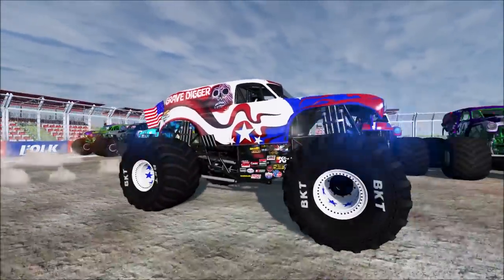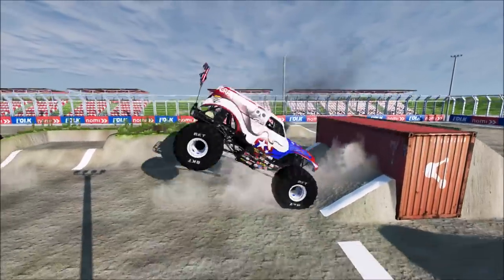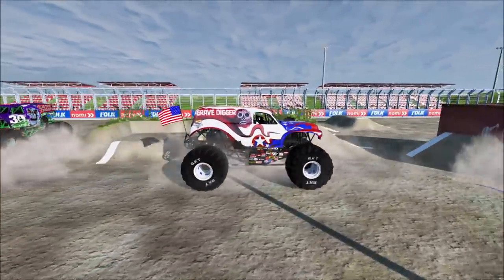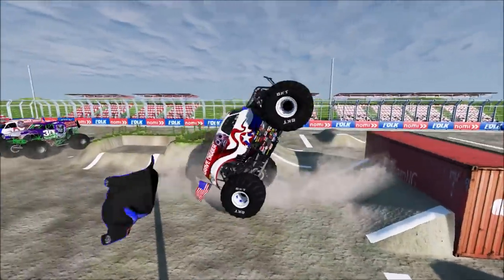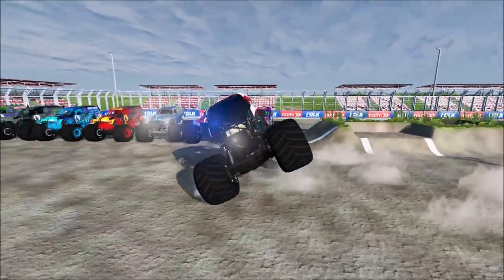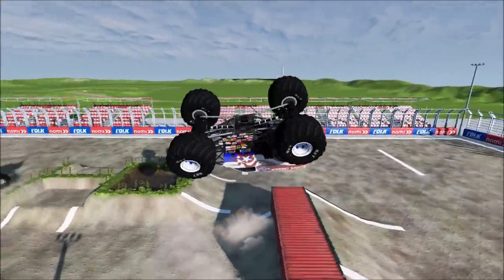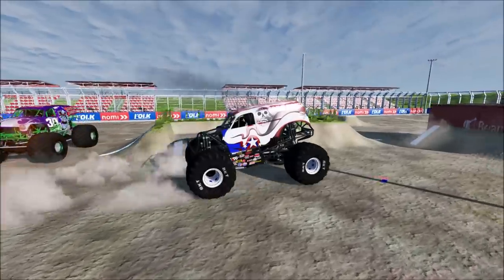Up first, we've got the Stars and Stripes Gravedigger. Let's see what he can do. He starts off with a big time backflip and he lands it. He's backing up for another one. Remember, they've got to crash out to end their run. He gets a nice air. Let's see if he can power out, and he gets it back up. Here he goes, and he lands another big time backflip.